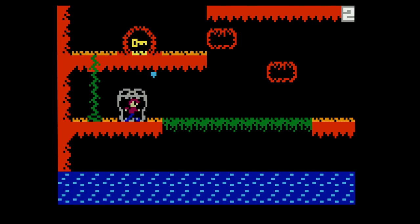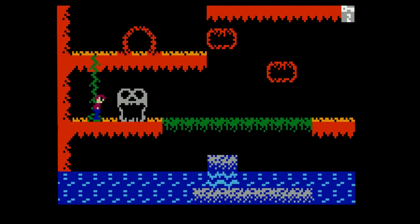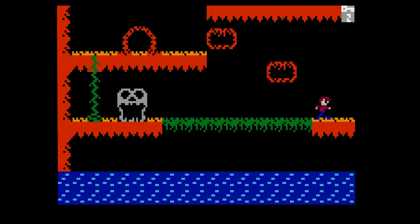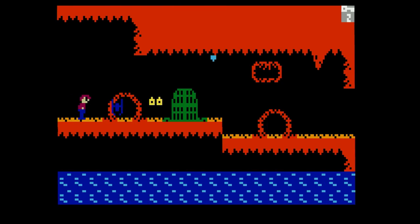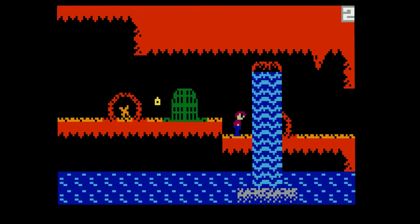You have a health bar — it's pretty generous, but various things do take you down, like acid water, and enemies that touch you can deal damage. You can punch them, though your range is fairly small. It's nice animation, nice color and graphics, especially for an Intellivision game. Well done.